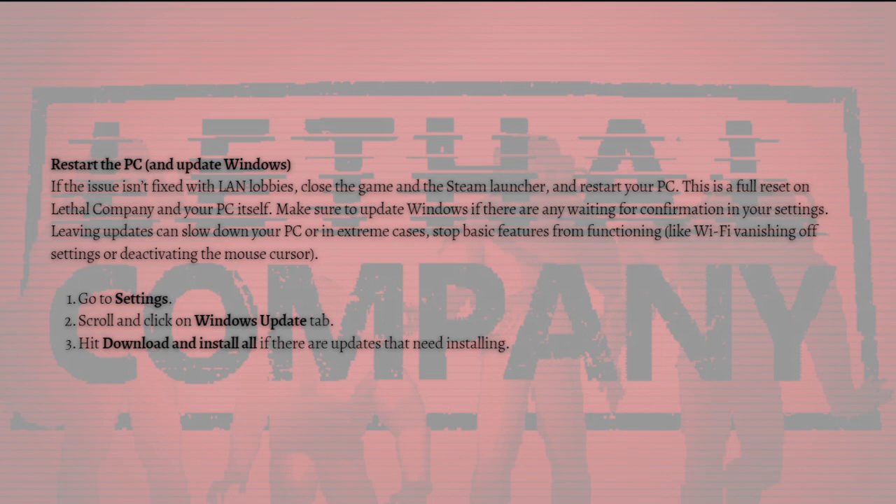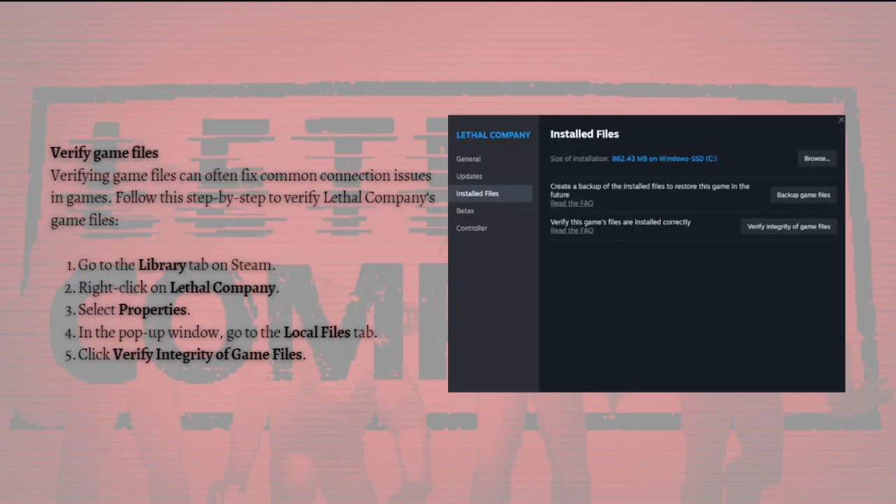To update Windows, go to your Settings, scroll and click onto the Windows Update tab, and hit Download and Install All if there are updates that need installing.